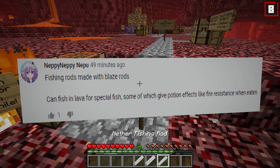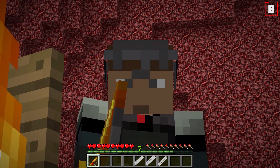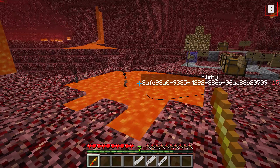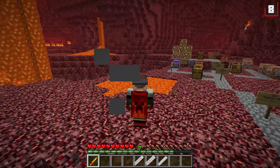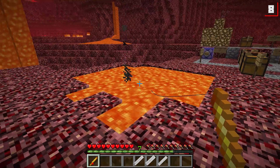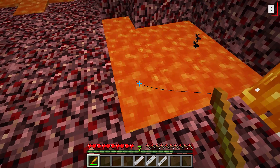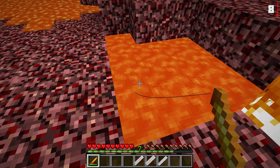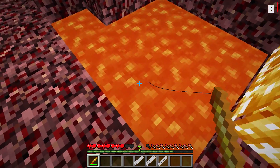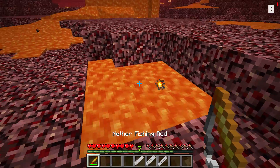Number eight: a Nether Fishing Rod, suggested by Neppy Neppy Nepu. It's a fishing rod made with blaze rods — except it can be used in lava to fish for cooked fish. There's a lot of command magic going on behind the scenes for every single one of these updates. No one likes to watch people fishing — just take my word for it. The fish just appeared in my inventory. You're not supposed to be able to fish in lava, but we're doing our best here.